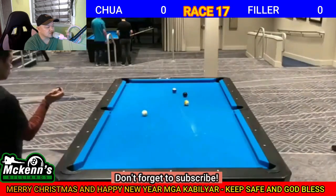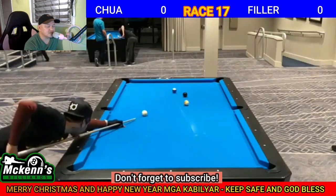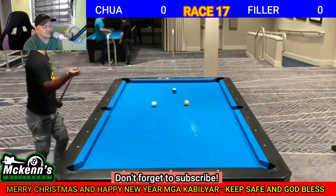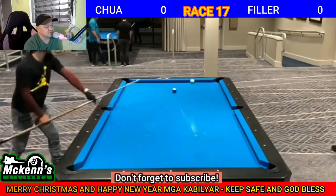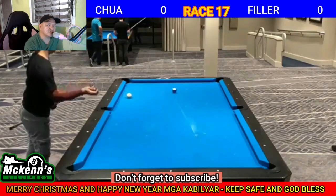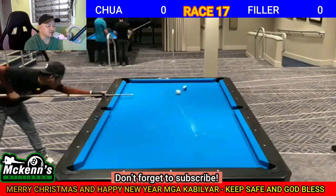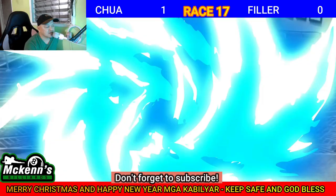Pwede niya i-draw shot ito para side pocket yung yellow 9. Draw shot mga kabilyar, tinira sa ilalim konti lang. Sumobra pero kaya na to. Johan Chua ng Pilipinas, last ball na. 1-0 na.